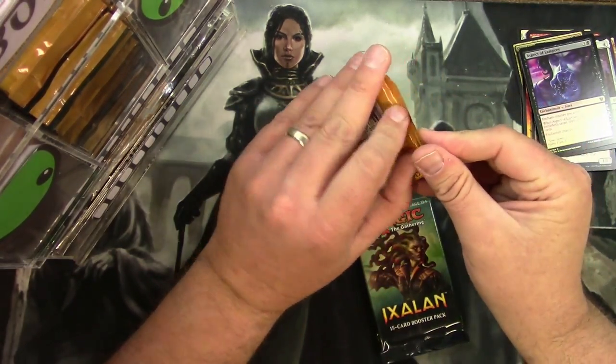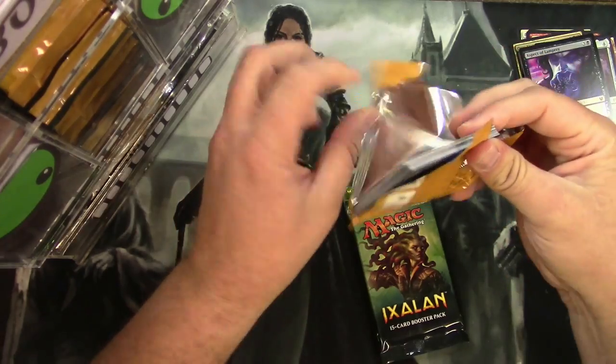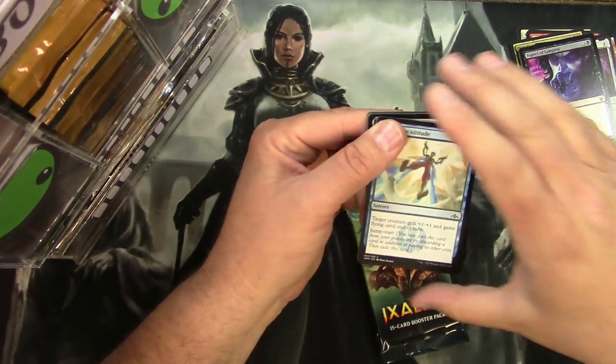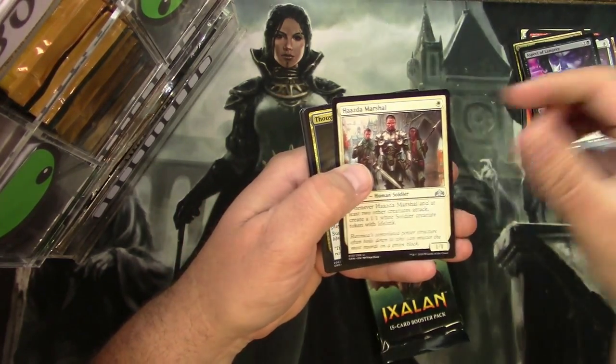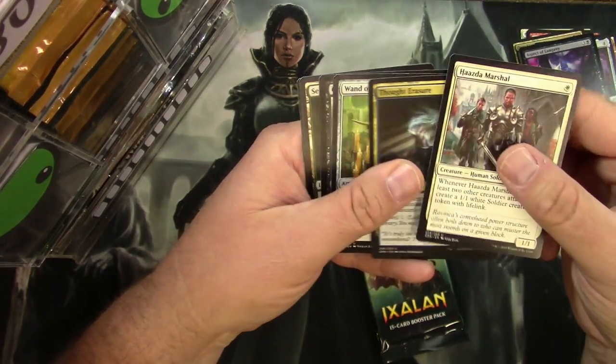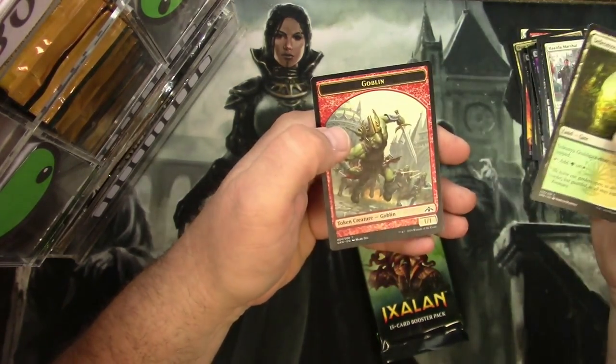Guilds of Ravnica: Haazda Marshal, Thought Erasure, Midnight Reaper, and a Gruesome Menagerie.